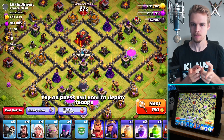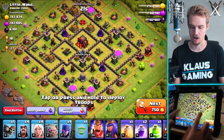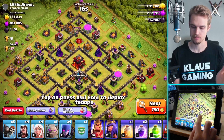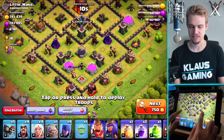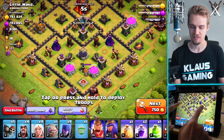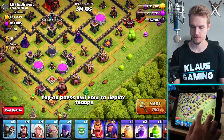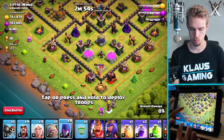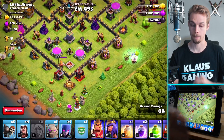So let's attack this base — this is a good one. The sweepers pointing in the same direction actually help as well. This is a Town Hall 10, but it only has a Town Hall 9 level queen, which tells me something. And there's no Inferno Tower, so that helps too. This is one of those weird bases where you have a really big compartment in the middle. I'm going to kind of start as if these two corners are the corners. We're going to go 1-2 and then 1-2 — those are our healers and our witches for that corner.